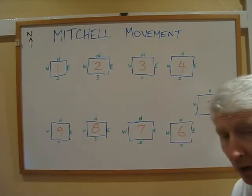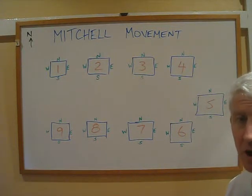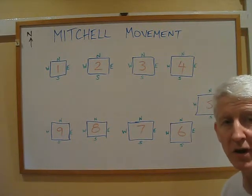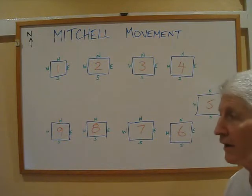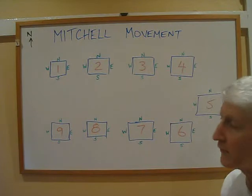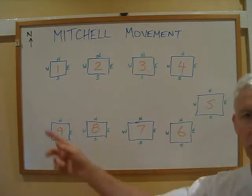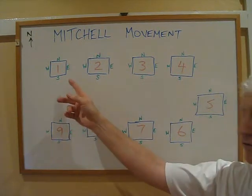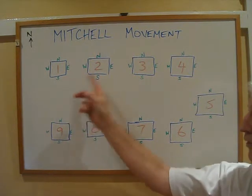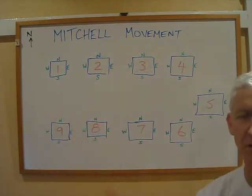I'll explain to you how a bridge club is laid out. Let's say we have a session of bridge where we have nine tables — which may seem like a lot if you're used to just playing bridge at home. Let's assume we've got nine tables of players who have turned up for play. The tables will be set out usually in some sort of circular arrangement or in two lines. Here I've assumed nine tables laid out as one, two, three, four, five, six, seven, eight, nine — roughly forming a circle.